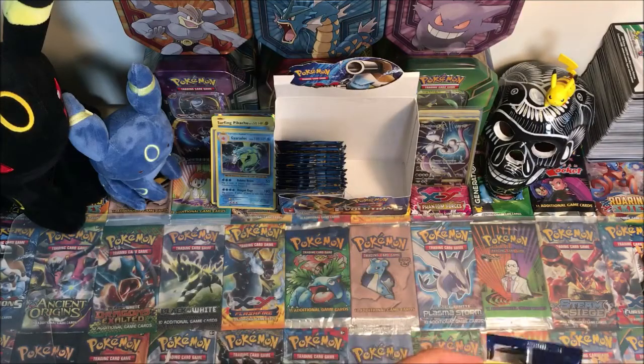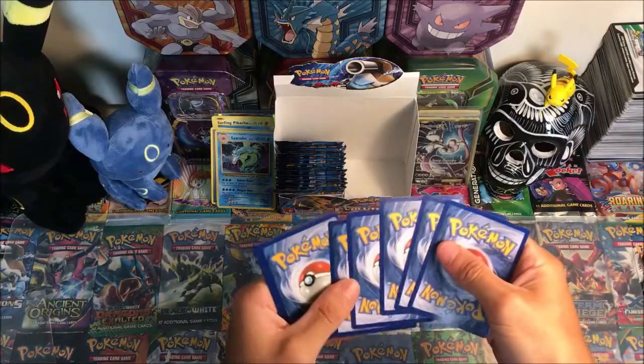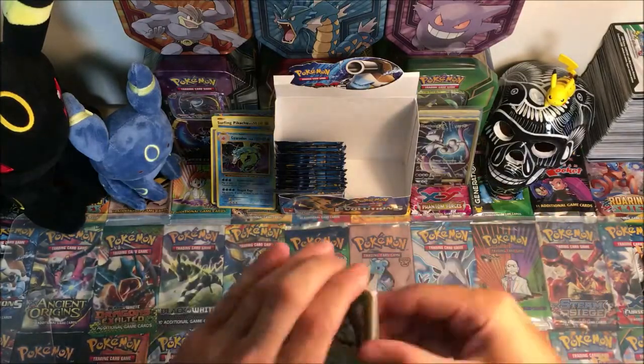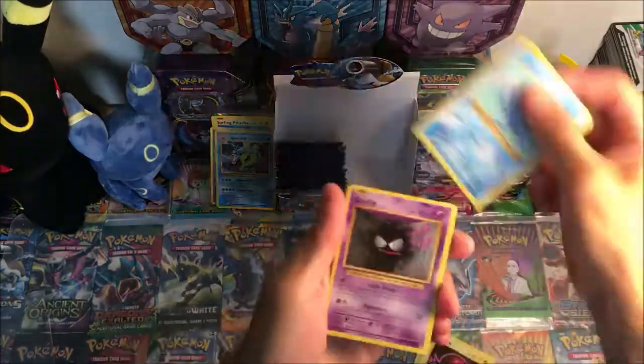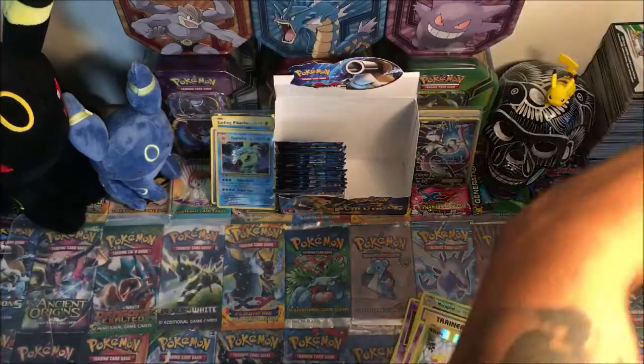Moving on to Raichu pack — come on, get out of there. Got a code — I'm gonna save this, could be the pack of all magic. We have Weedle, Voltorb, Poliwag, Ghastly, Magnemite, Metapod, Switch, Koffing, reverse Weedle, and a holo Mew!